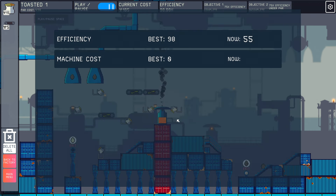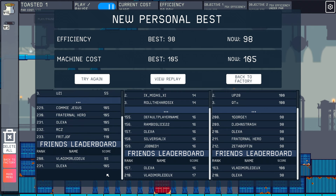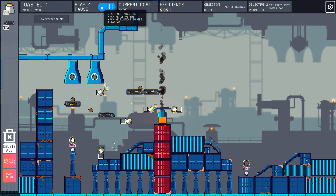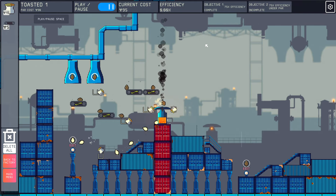I think that's good enough. I'm trying to min-max — oh, Vlad beat me on cost and efficiency! I have to try again. How can I make this better? I don't need these — I can just do a conveyor here. That's not going to launch far enough, but this might. Now I'm at 95% — but they have less juice to get there.